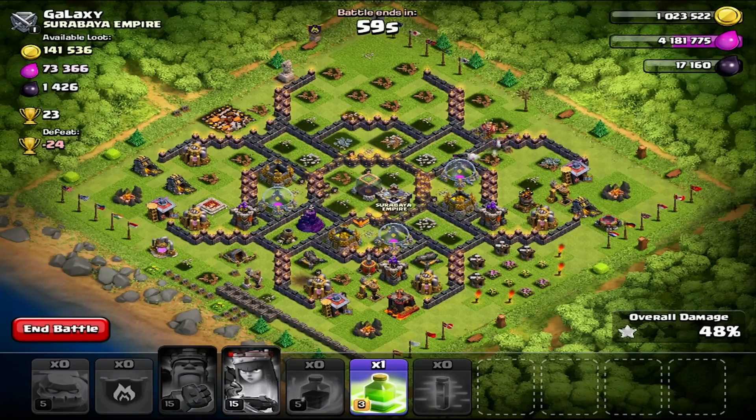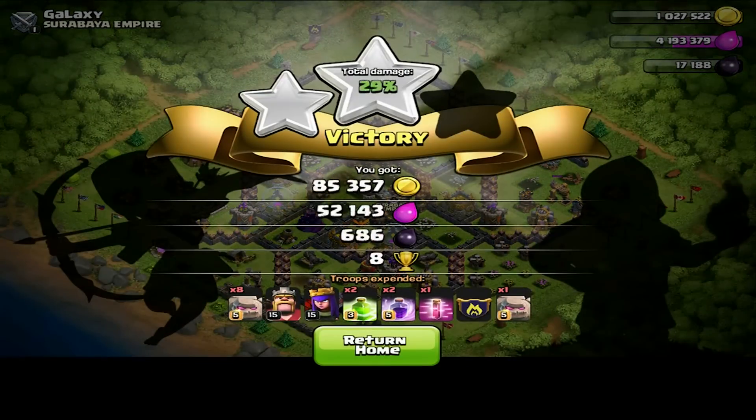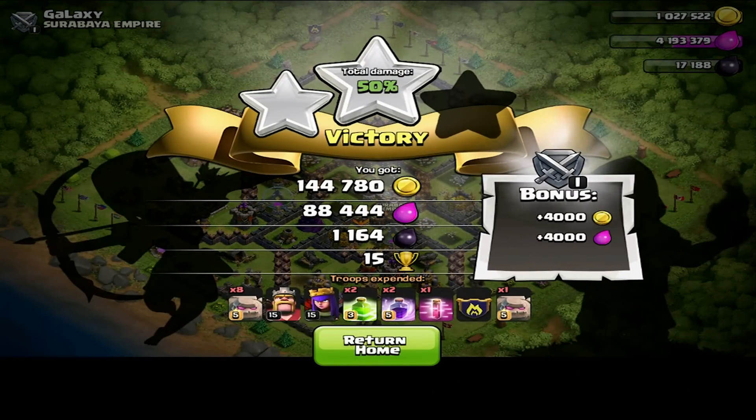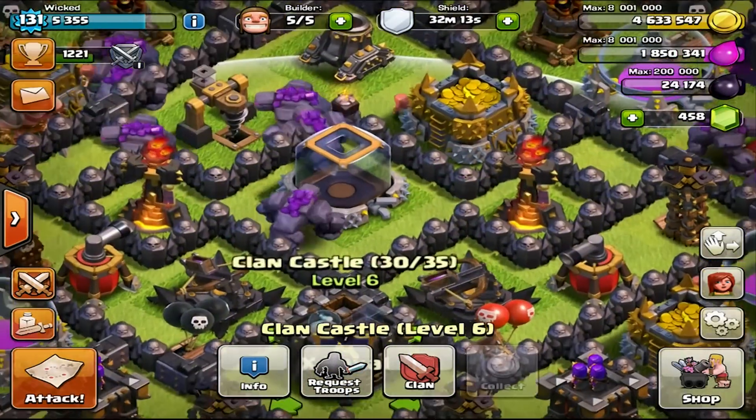Wizards are coming now so I need to use the Royal Cloak — don't want to get knocked out by those wizards. Knock them out first. Hopefully I can get the two star. One more percent to go before I die. I don't think there's any DPS that can damage me around that area. And then I died.